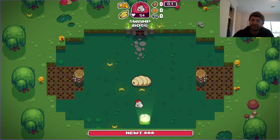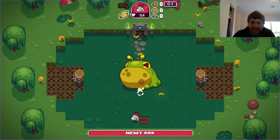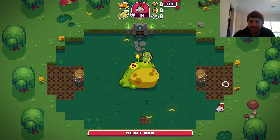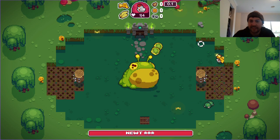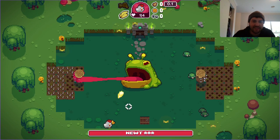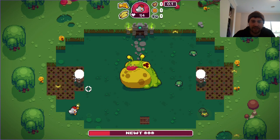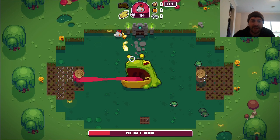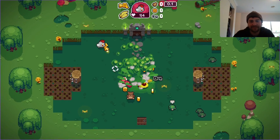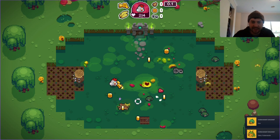Okay so this boss is a giant froggy guy. You can only attack him once he's exposed. With the double damage going, you can do a lot — we're going to take him out. That's the quickest I've ever taken him out!